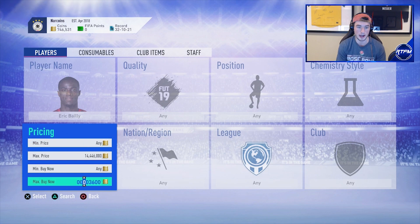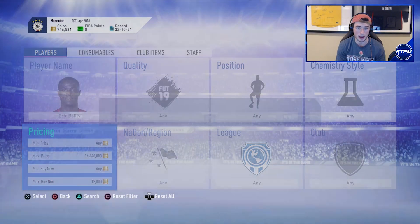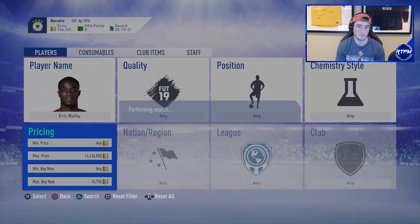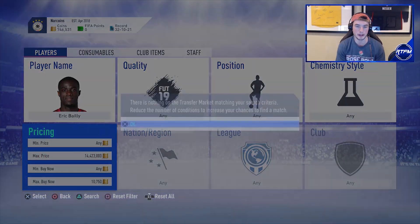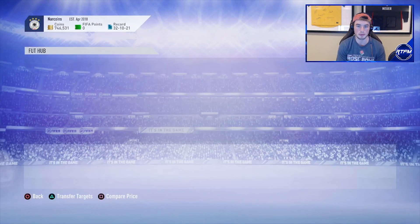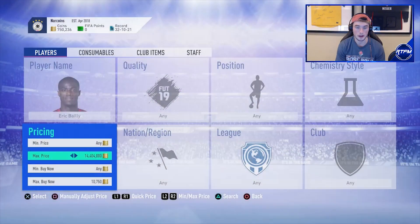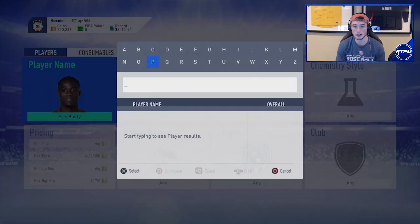Now let's look at a more expensive player — Eric Dier. He's about 12,000 coins on the market, an 82-rated that's actually really high up. His insta-sell looks to be about 11,750, so I'll set the filter at 10,750 — even one snipe under that gives at least 500 coins profit. I like to pick players that are a little less obvious, like Dier, because I feel I'll have less competition on the filter. On a guy like Perera there might be way more competition. Missed an Eric Dier for 10,000 — that would have been a 1,000-coin flip.